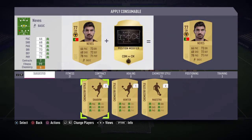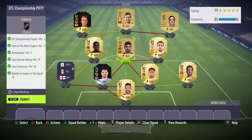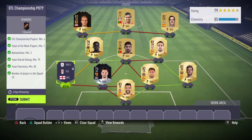That should give us 85 chemistry. Yeah, there we are — 85 chemistry. No left back needed because that's obviously Ryan Sessegnon's card slot.